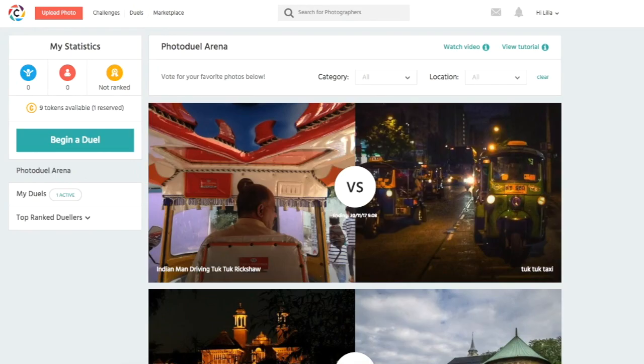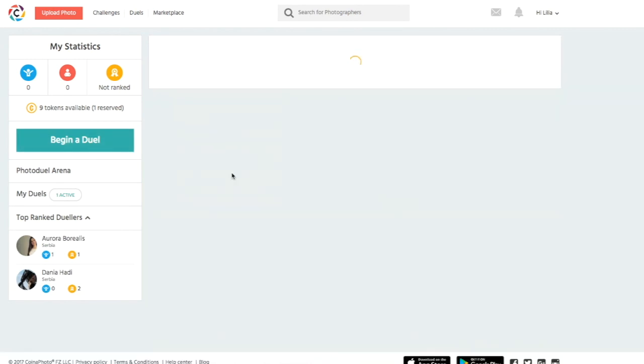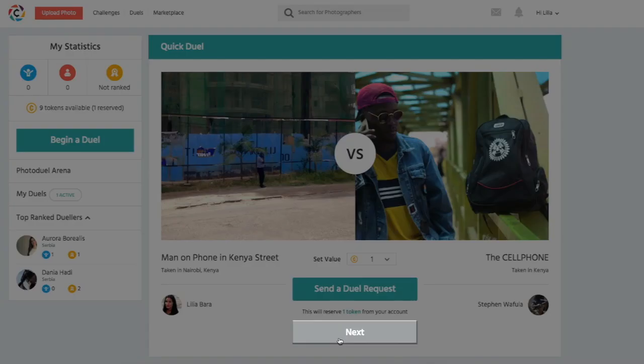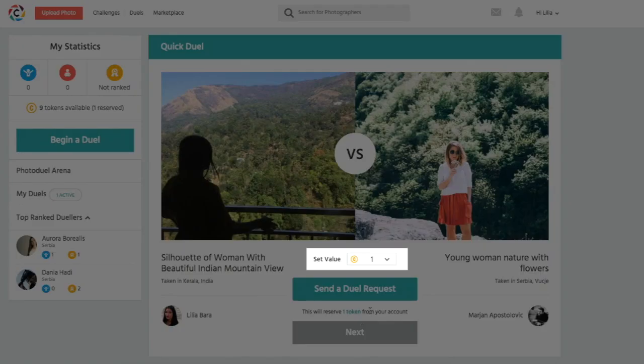Another exciting way to enter a Photojewel is to enter a Quickjewel. Our system will randomly select one of your photos and match it to another rival photo. If you don't like the match, click Next and another jewel will appear. Select a token value and send a jewel request.